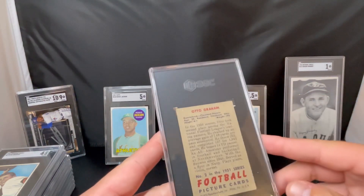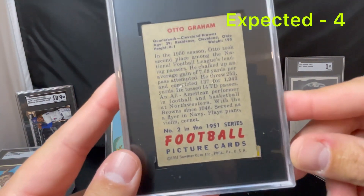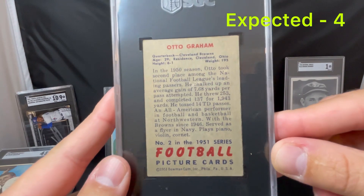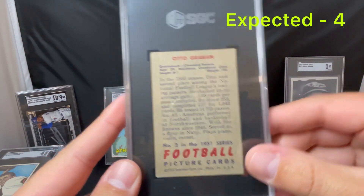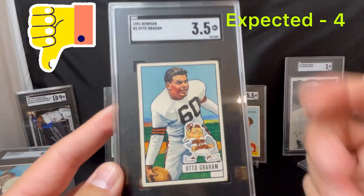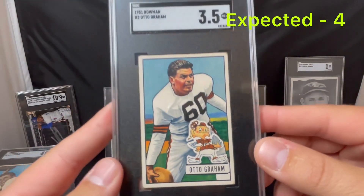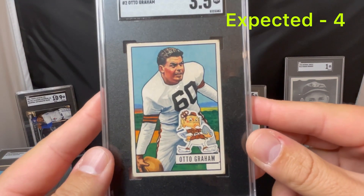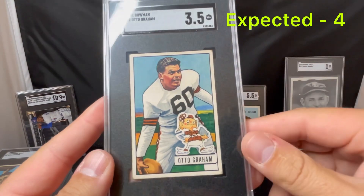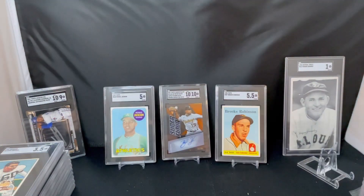Got another Autogram here — this is a '51 Bowman Autogram. I expected a 4 on this one. Great color on the back. Came back a 3.5 — I missed by a half on this one. Corners are rough. Not overly upset about this one coming back where it did — some of the others are a little more upsetting. Great centering on this card, corners just a little beat up. Cool looking card, so we'll take that.